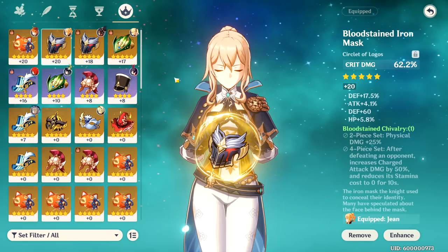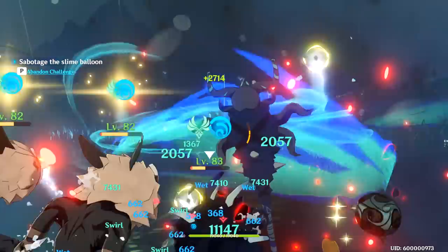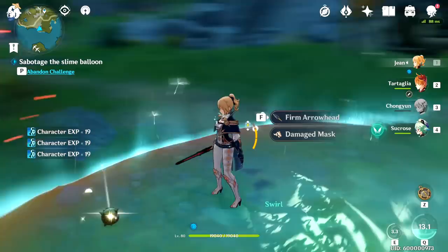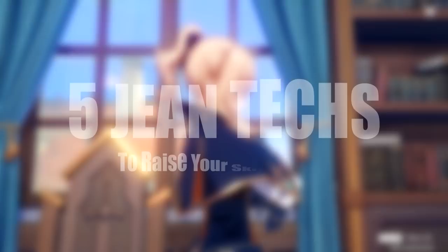Jean is an incredibly strong 5-star character that provides excellent all-around utility from her kit. With her talents, she is able to heal passively, heal and burst with her Dandelion Breeze, do crazy amounts of damage with Galeblade on a 6-second cooldown, and tank like crazy when all of these things combine. There are many facets of her kit that allow her to be flexible, and these facets make a character with technical skills and techniques that can be utilized to greatly improve combat performance. In order to master her and increase your skill ceiling, here are 5 techs for Jean that you can implement into your gameplay.